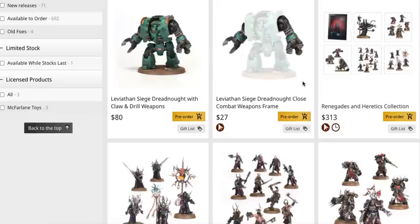Theoretically you'll have the option for two of each of the gun weapons. We don't know for sure but that seems most likely. I would expect to be able to buy either siege dreadnought — close combat or shooting — for $80, and then if you want a blend or want to magnetize, you're looking at $107. All said and done, it's about $33 cheaper than the Forge World dreadnought, which is about in line — 33 to 50 dollars cheaper when something goes from resin to plastic. I think it's great.